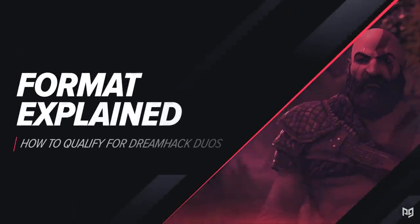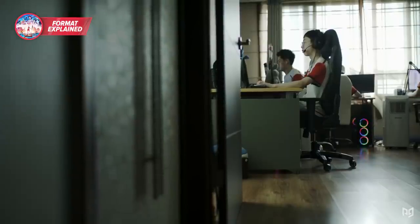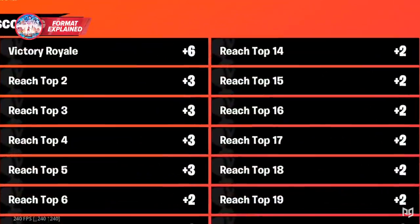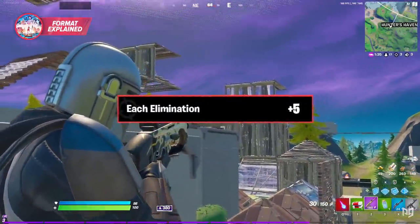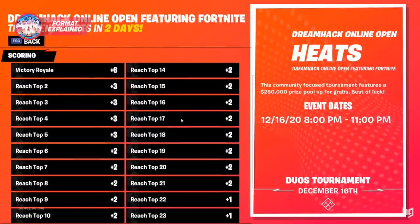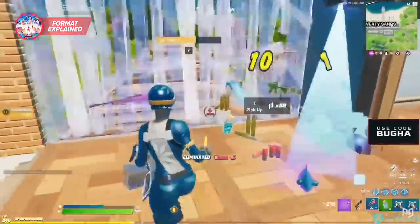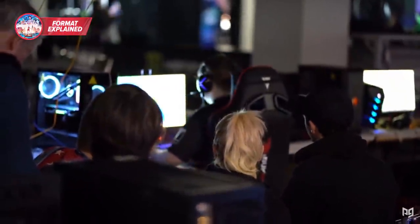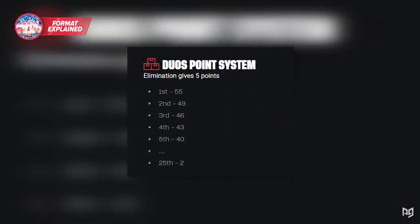To make qualifying through the rounds a breeze, first you need to understand the points and qualification format. The point system is a very placement-dependent format, but also heavily rewards high-kill games. Each elimination is five points, and you start getting placement points from top 25 all the way to the Victory Royale. Consistency is key, but getting a lot of eliminations in your W-key lobbies is crucial to staying ahead of the competition. For a visual representation of the points system, take a look at this.